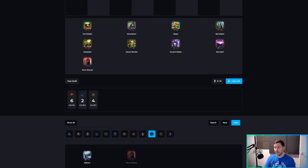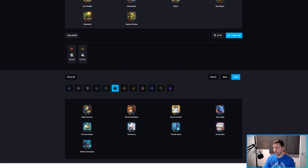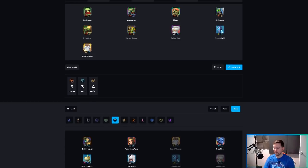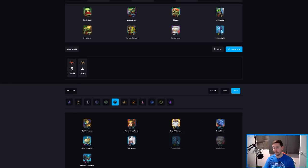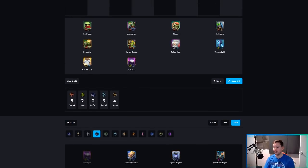There's also a Goblin Mage build where you add Tortola Elder, Thunder Spirit, and God of Thunder. God of Thunder can be replaced by pretty much anybody, but that's the best variation. At level 10, add Dark Spirit to get the Spirit bonus as well. It's only three mages, but because you have the Goblin bonus you last a bit longer, and it's a pretty solid build overall.